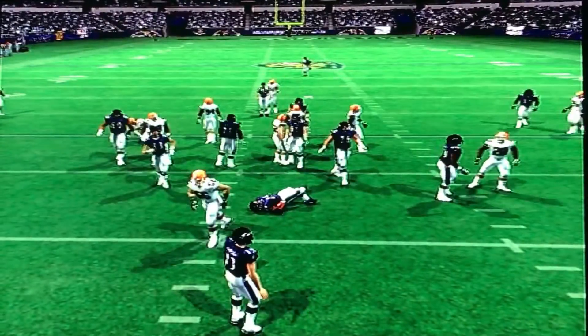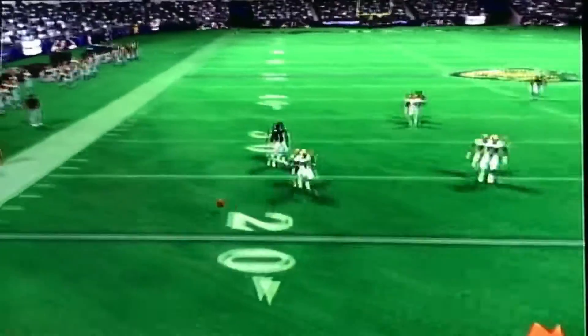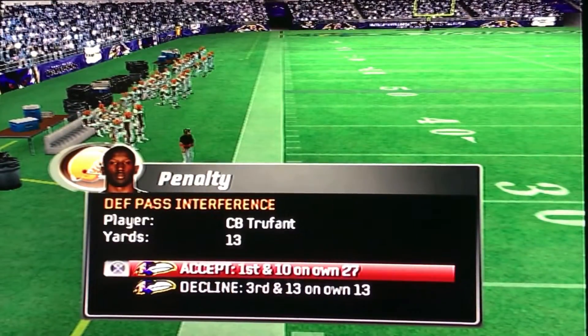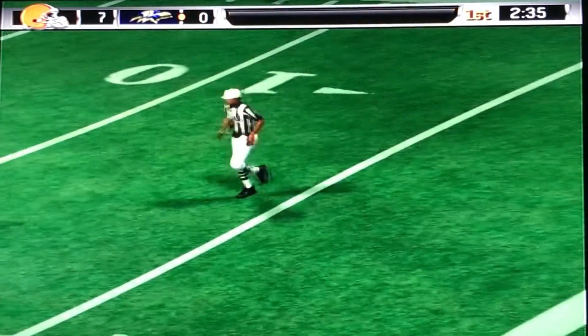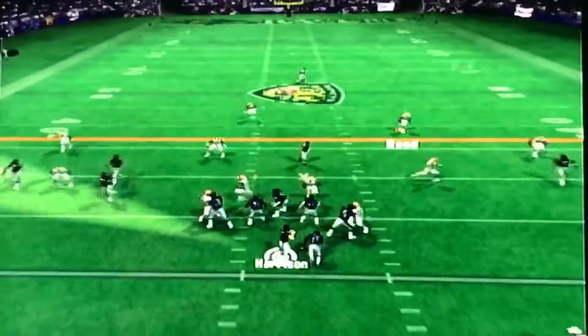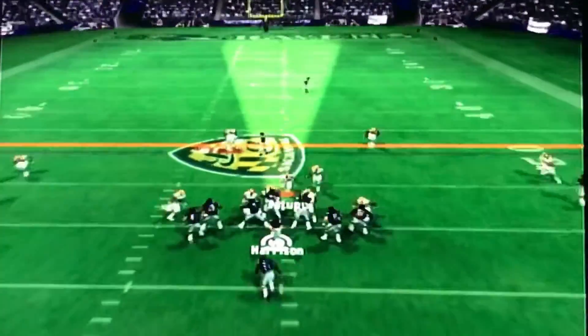Reese gets a handoff and gets busted up in the backfield. Second down and 13 — Harrison hit as he lets it go. They call pass interference on Marcus Trufant, and it's a really bogus call. I'll show the replay — Trufant just ran the route for him, broke on the ball. That's not pass interference. It was a bad ball anyway. They find Bethel Johnson. First down, Baltimore.